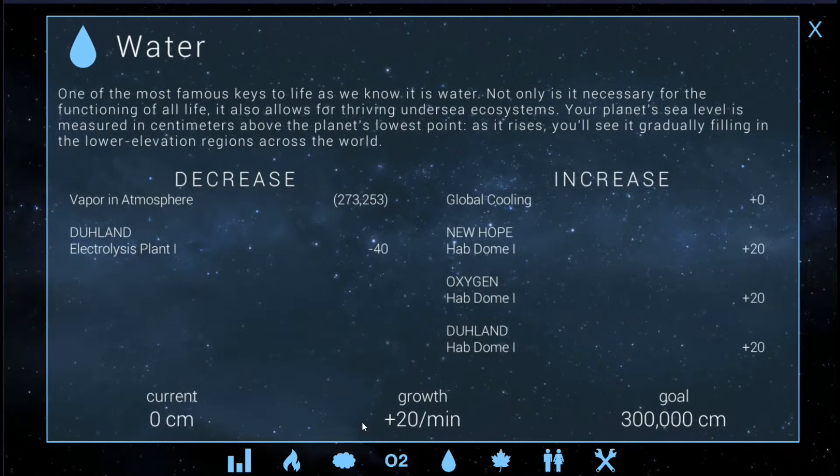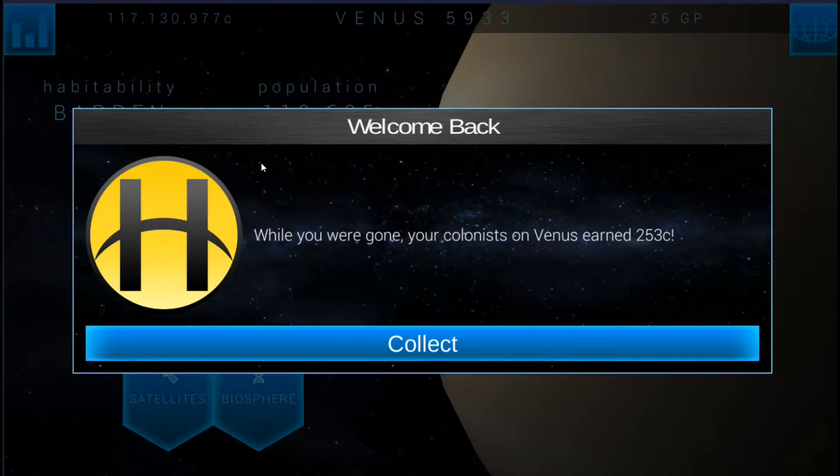It won't be that hard to fix. Water's still going at plus 20, we're going to have to cancel this out. Probably build one more hab dome and another electrolysis plant should do it. That would be minus 80 plus 20 equals minus 20, and then actually one more hab dome would cancel it out completely. So 273,000 — we've got to get another hab dome up and then another electrolysis plant.